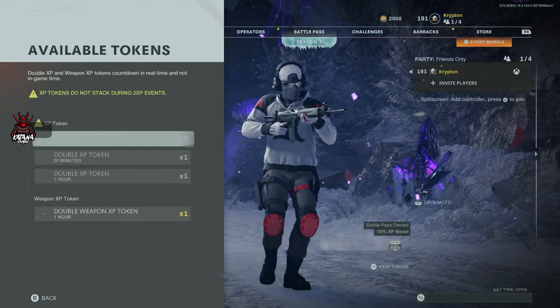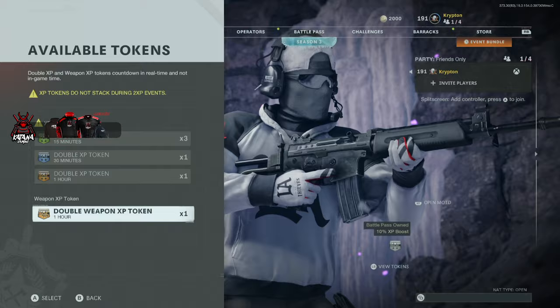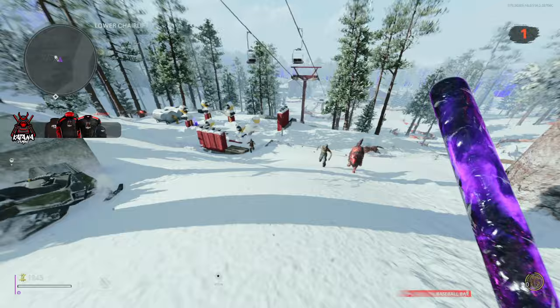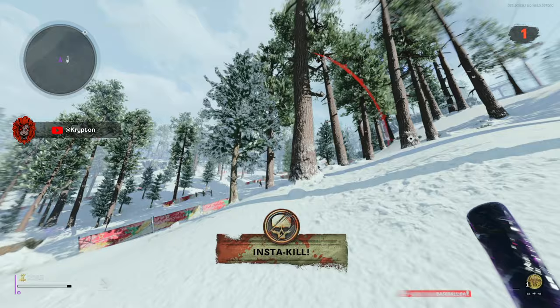For anybody that has only just unlocked the baseball bat, before you start getting the camos you'll want to level it up on outbreak. Before hopping into outbreak, I'd recommend popping a 30-minute double weapon XP token if you have any, because you're only in round one so the XP gain will be a lot higher. Just head around in a vehicle on whatever outbreak map and kill all the zombies you can find. You'll want the baseball bat to be at least level 15 to 20.